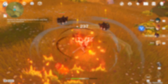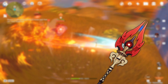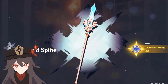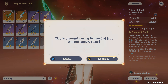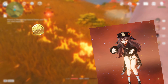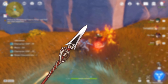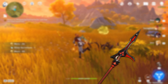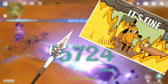The best weapon is far and away the Staff of Homa. It synergizes with her entire kit incredibly well. Second place goes to the Primordial Jade Spear — if you can find a Xiao to steal it off, that'll be great. The next best option is actually the Deathmatch from the Battle Pass. Beyond that, Dragon's Bane is great if you have a Hydro support. Blackcliff Pole is the best free-to-play option from the shop, and the White Tassel at 3-star isn't even that bad thanks to the way her HP scaling works.